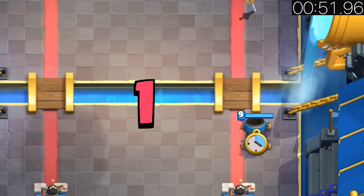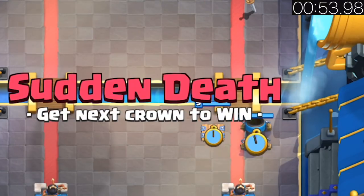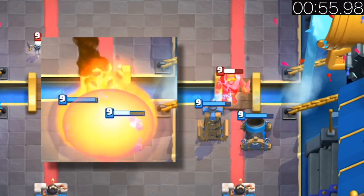Want to make it really hard for the enemy? Place the tesla next to the mortar. The tesla defends and the enemy can't fireball both when left alone.